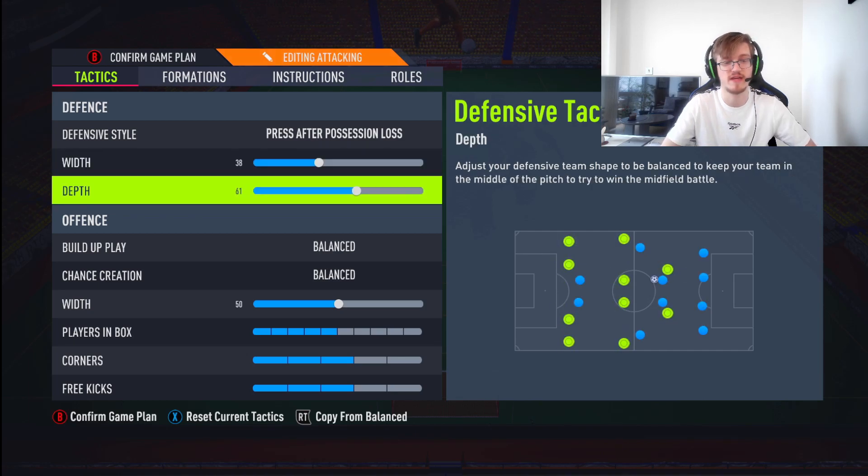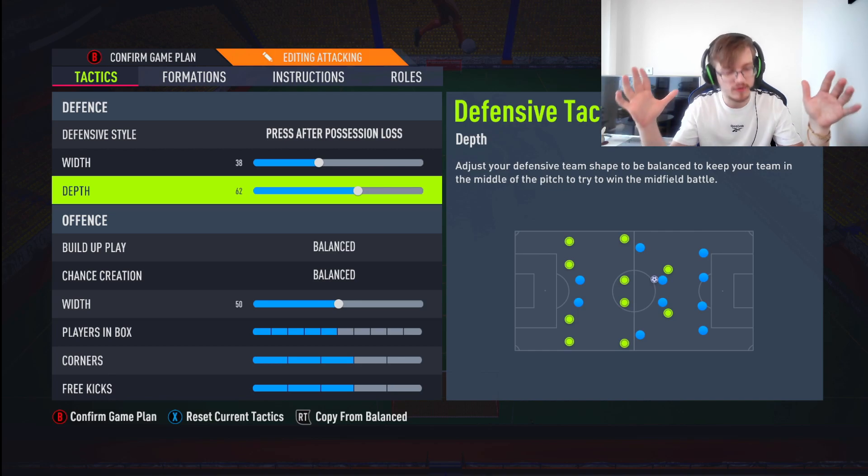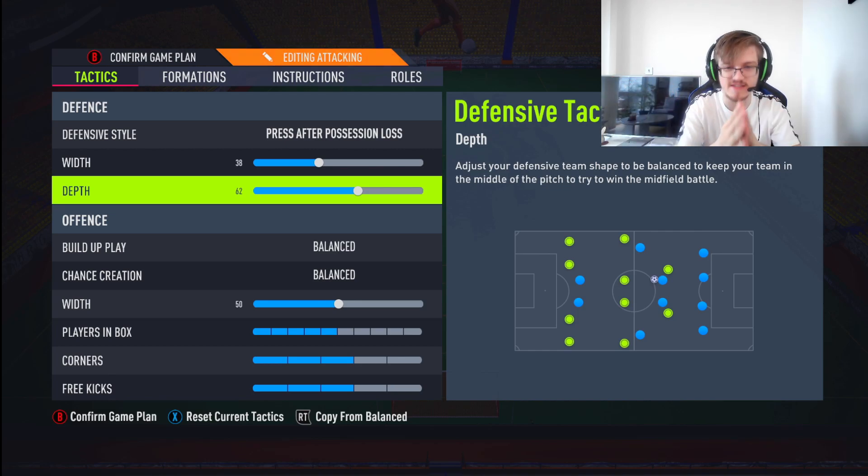This formation just requires you to go absolutely all-in: press after possession loss, 38 width. The reason for this is I'm making it as narrow as possible — I need my players narrow. Because when defending in a 442, it is so easy to get manipulated and exposed. You don't want that.